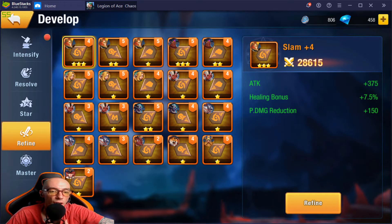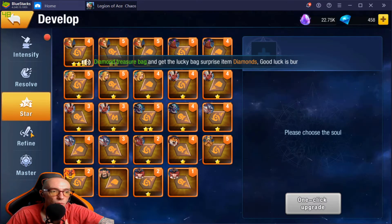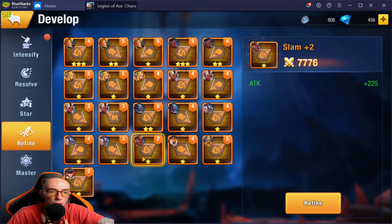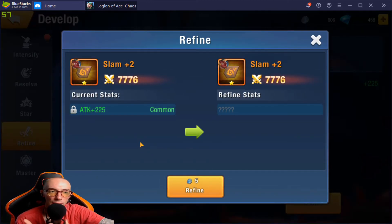Next we have Refine — this is one of my favorites. You select the soul and on the right you will see its current stats. We'll click on this one right here — it has a green color and shows attack of 225. What Refine does is you kind of re-roll the stat. It takes five wash stones to re-roll and change the current stats. There are three different tiers: common which are green, rare which are blue, and epic which are purple.